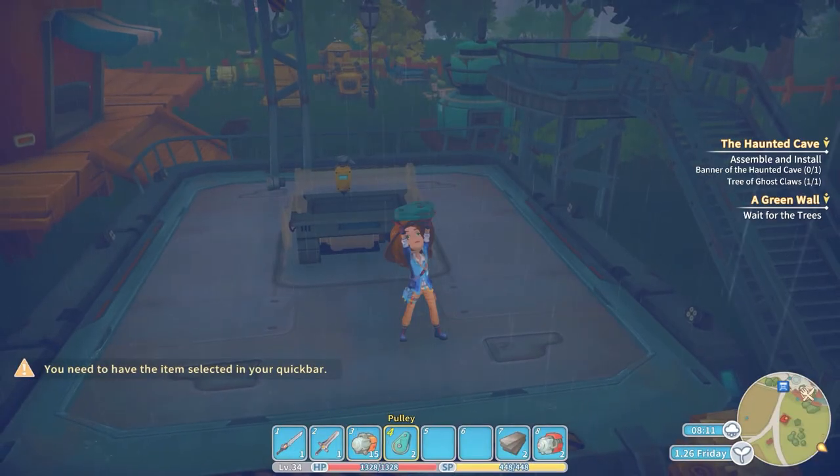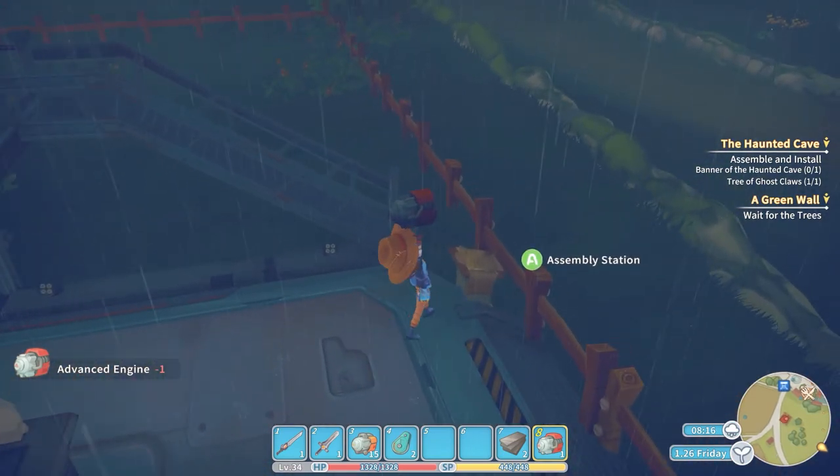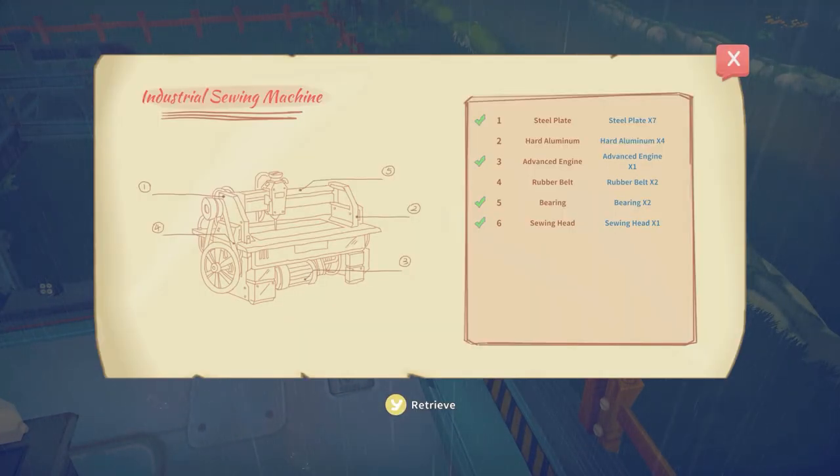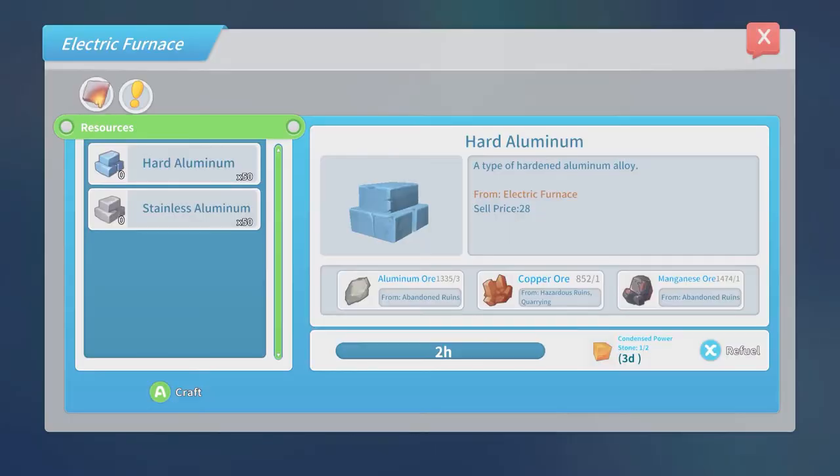Advanced engine — okay, we have that at the end there. There we go. So what else do we have left? We had the two rubber belts and the hard aluminum. We need four hard aluminum — that's what we're looking after.